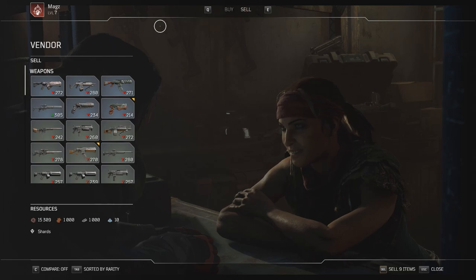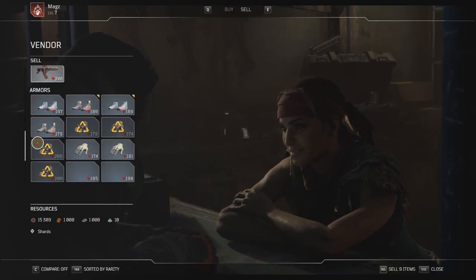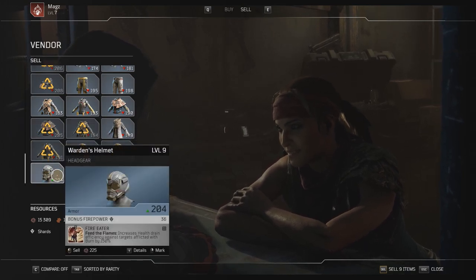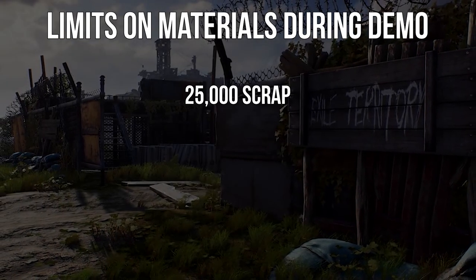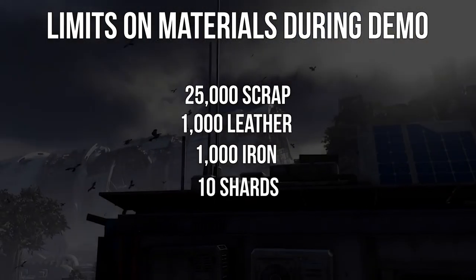So let's talk about what you should keep, what you should dismantle, and what you should sell. For the demo, we're capped at the amount of crafting materials and currency that we can carry. This means that you'll be able to have 25,000 scrap, 1,000 leather, 1,000 iron, and 10 shards.